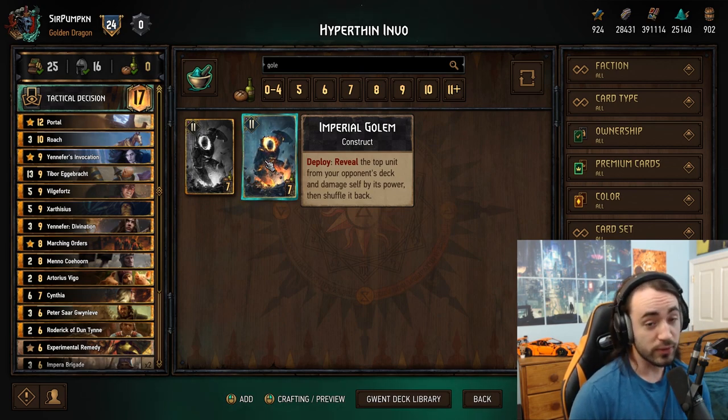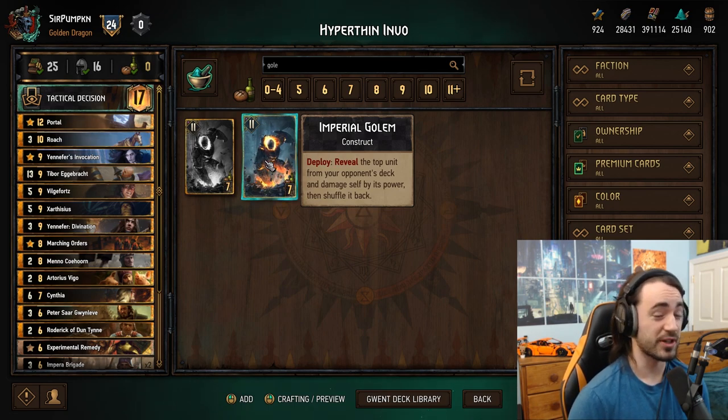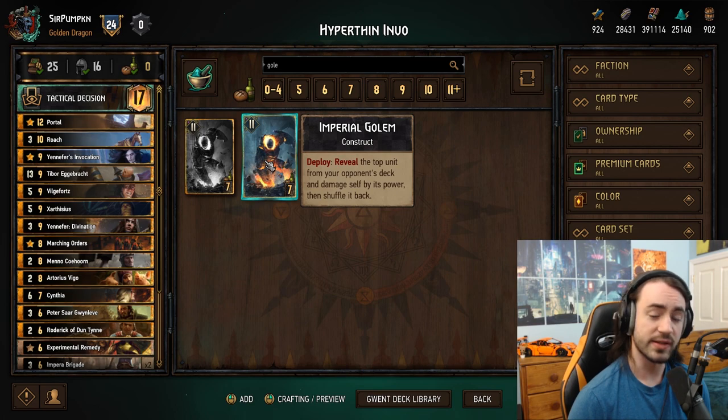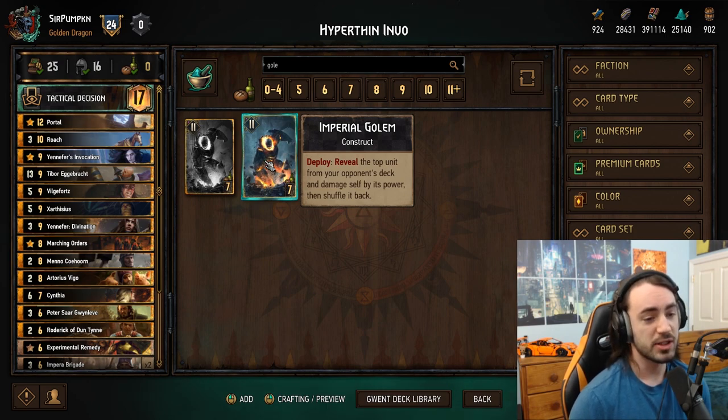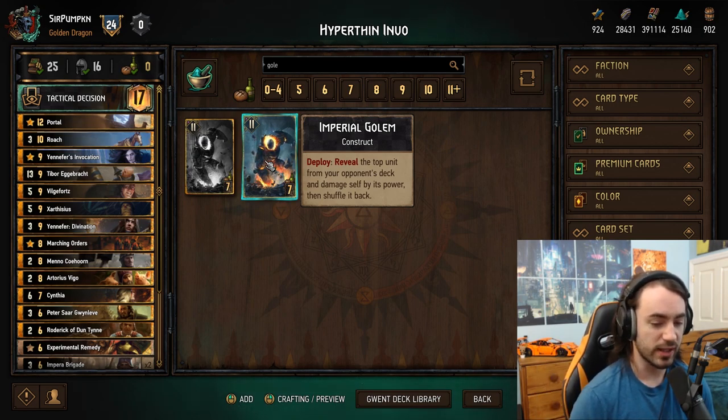Their three power plays are Zarthisius, Yennefer, and Vilgefortz into T-bor. Vilgefortz into T-bor is typically the final play, which means Zarthisius is either the third-to-last or second-to-last play — so you don't need to have less than two Professional to kill your opponent's Zarthisius. With that in mind, there is actually a chance we start seeing Imperial Golem over T-bor. Zarthisius into Imperial Golem — while it is two points fewer — gives a 16, which is out of Professional range, unless your opponent's playing Ethne.